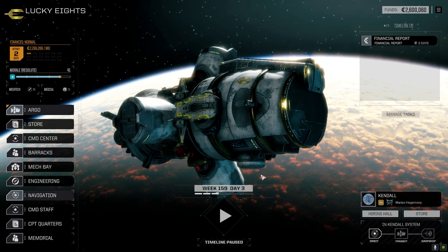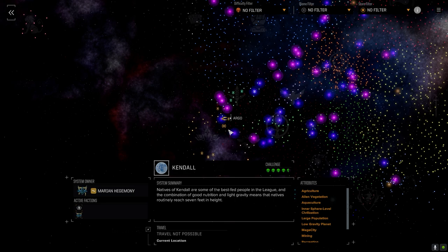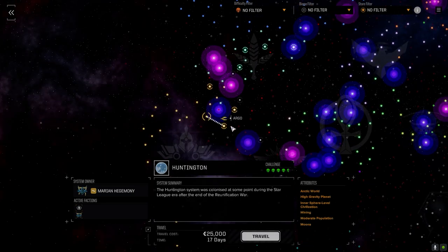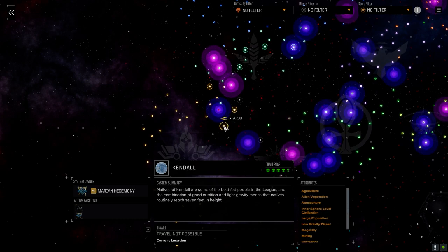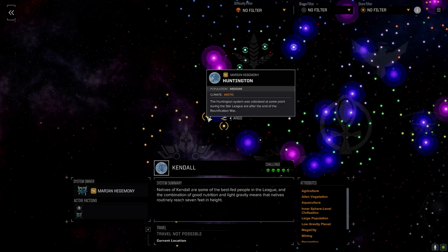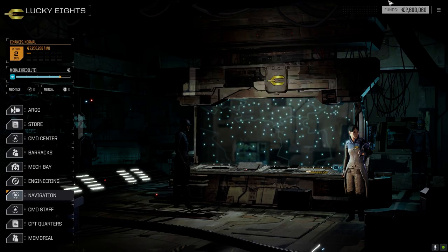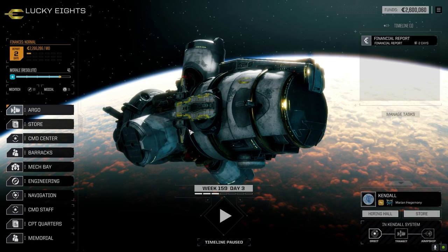Let's have a quick look at navigation. I couldn't get a five-skull planet so it's a four and a half, which isn't too bad. There are a few other four and halves around, like Huntington, but it was a few more days away than Kendo. I decided to come here because we would have had to go through another financial report if we went there. That said, we do have enough C-bills for another financial report.